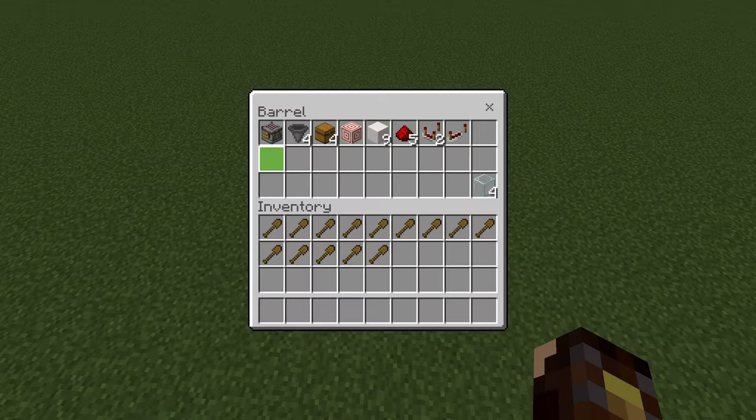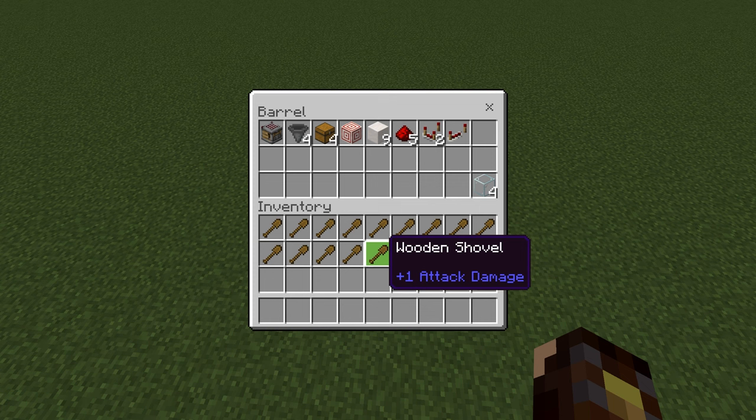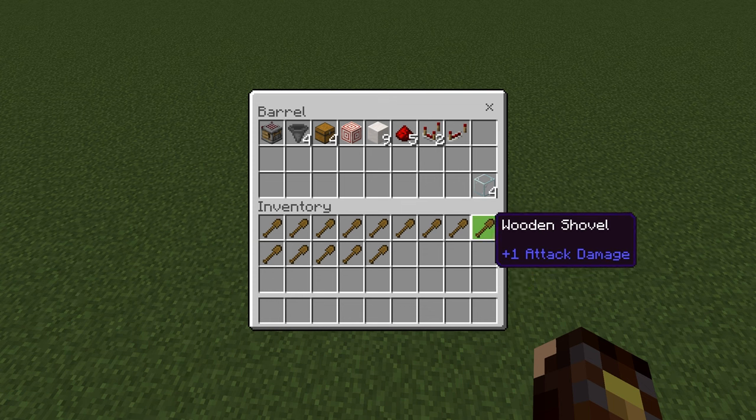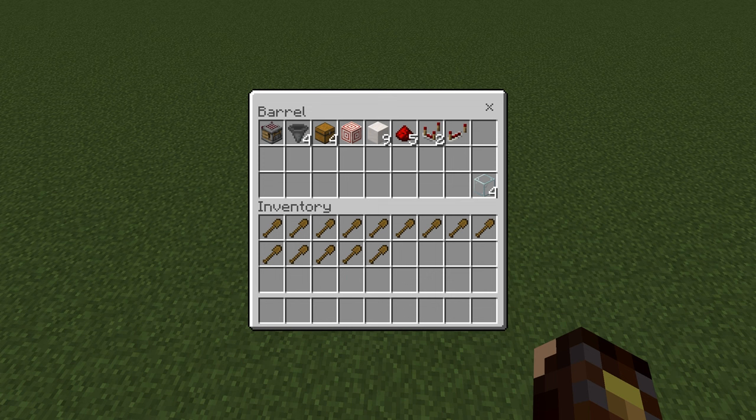Let's go build it. Here's everything you'll need: a crafter, four hoppers, four chests, a target block, nine blocks of any building block of your choice, five redstone dust, two comparators, a redstone repeater, and 14 non-stackable items — I'm using wooden shovels because these are the cheapest.